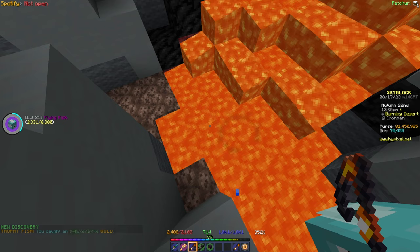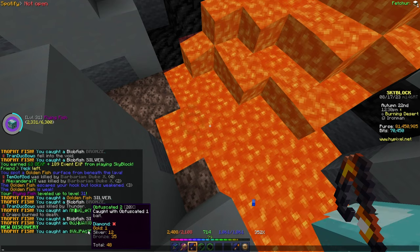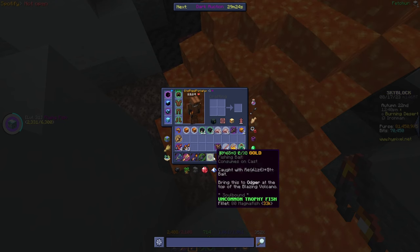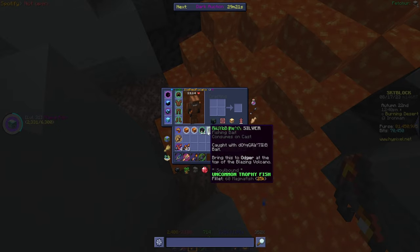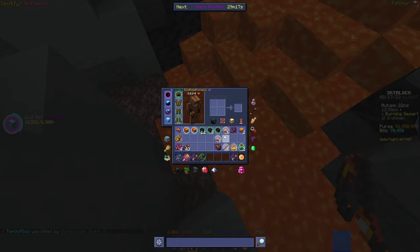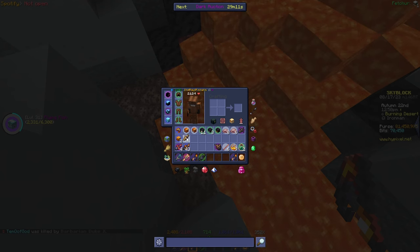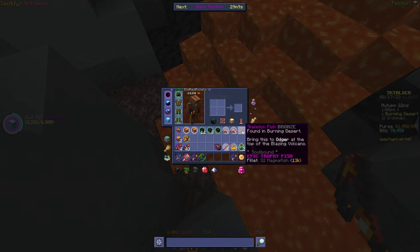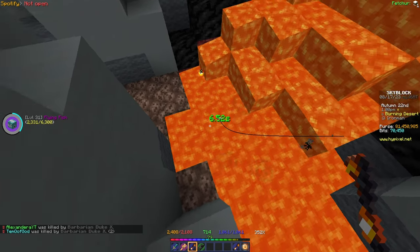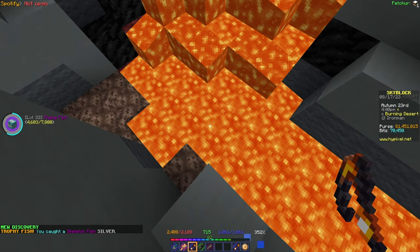Back to fishing — I just got a gold tier two obfuscated, nice! We now have one gold, 12 silvers, and 35 bronzes. I also realized I made a mistake earlier: I filleted all my tier two obfuscated fish when I should have saved them because we still need tier threes. I'll make sure to save them from now on. The silver skeleton fish still isn't dropping.